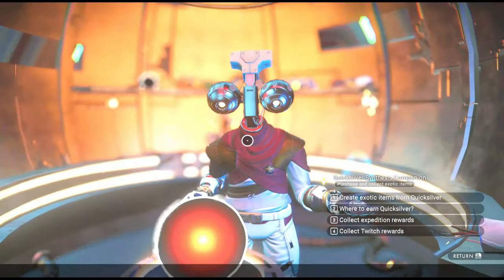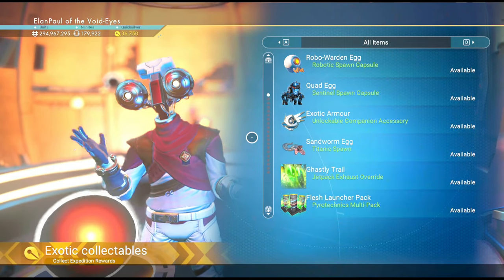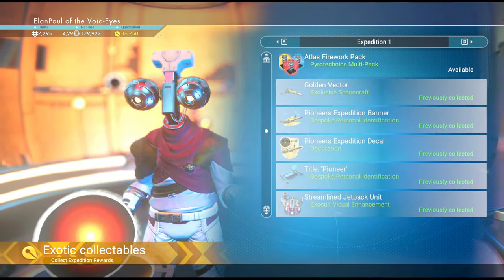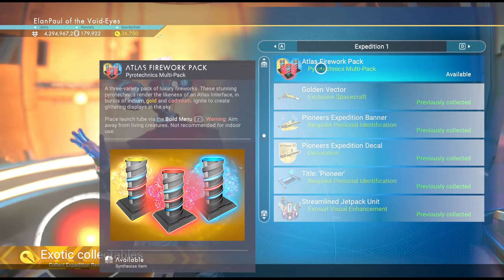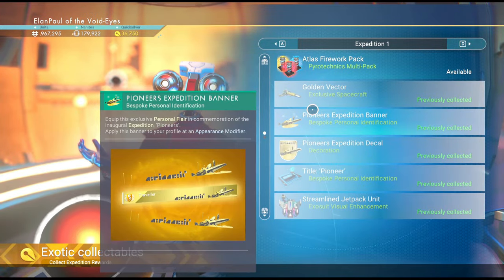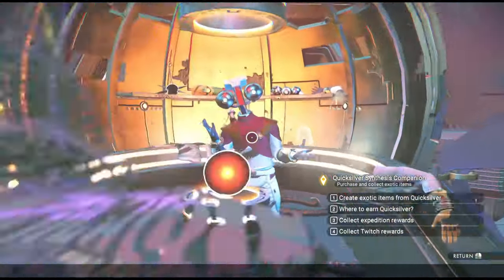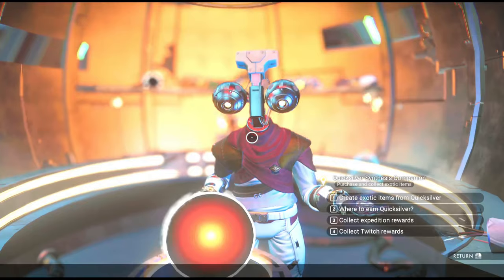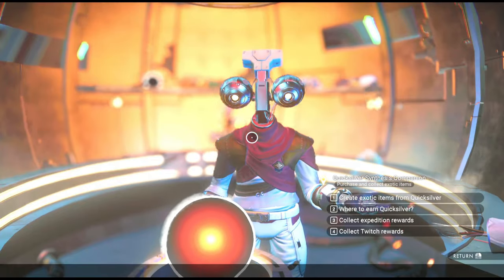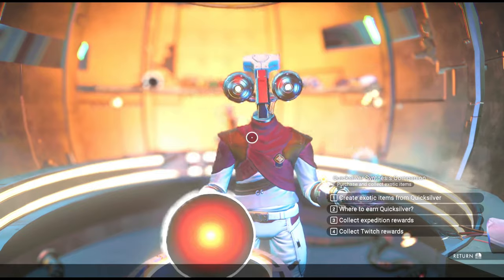Expedition rewards will always be available as long as you've done the expedition. For instance, my Atlas fireworks from Expedition One are still available even though it was done years ago and I've collected everything else from that expedition. The last option is Twitch drops. Twice a year - upcoming in February and again in August - they do Twitch drops where you watch a streamer with drops enabled for at least three hours per stream.